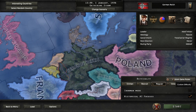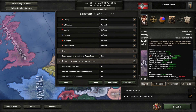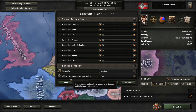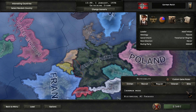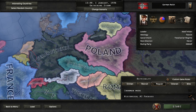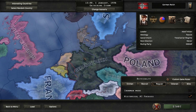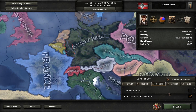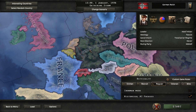Here are the difficulties. I play on regular, but you can play on civilian if you're a new player. Custom game rules have some things you don't really care about. Before getting started, if you are a new player you should keep historical AI focuses on and Ironman off.